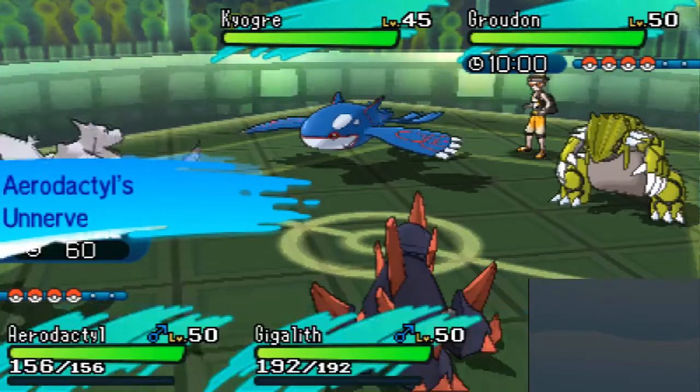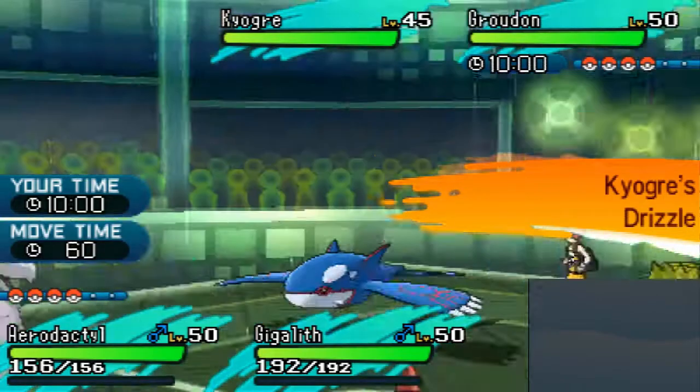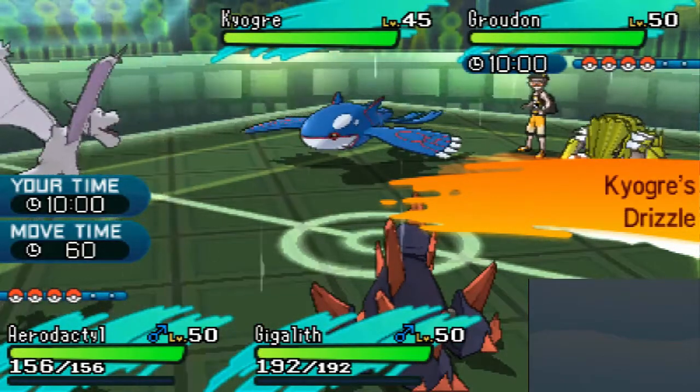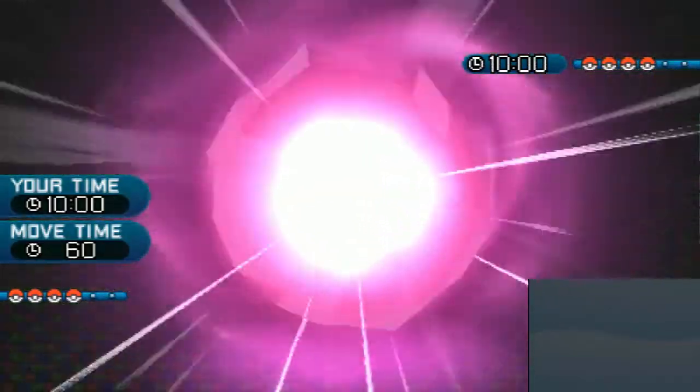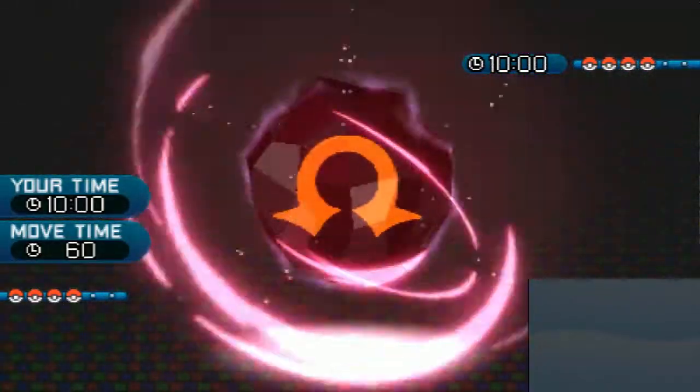Shiny Groudon, too. Kyogre's got Drizzle. All right, so we no longer have to worry about water attacks.